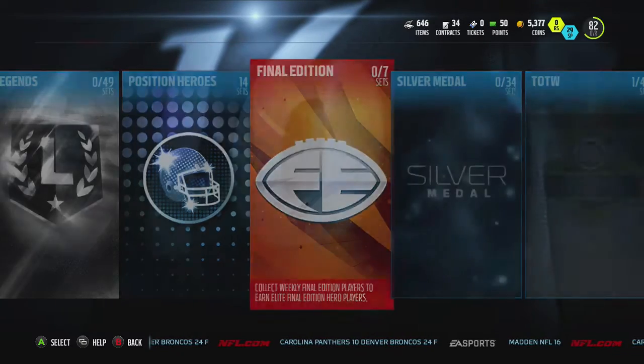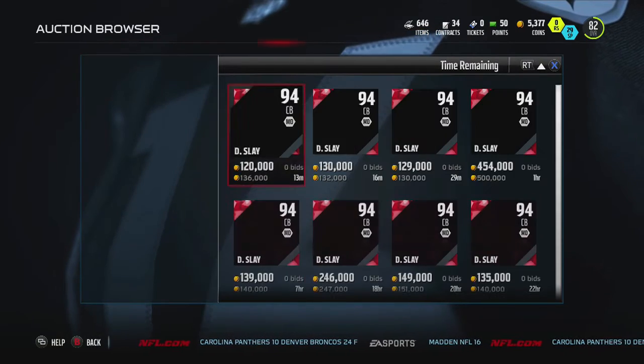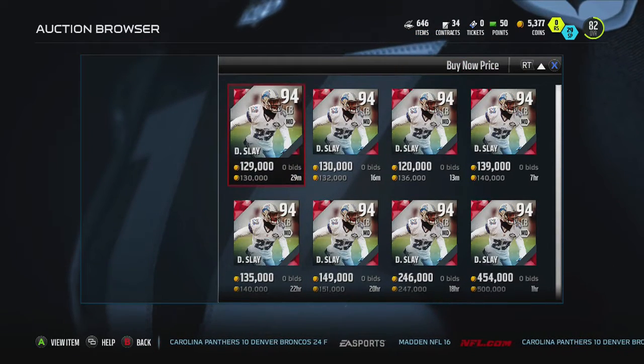Today the glitchiest linebacker came out from the final edition — Justin Houston. In order to complete the set, you need a $94 Slay.